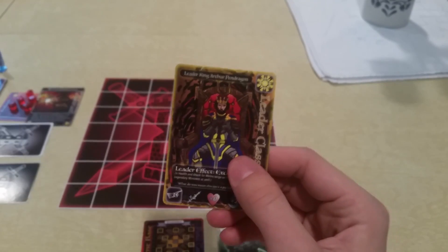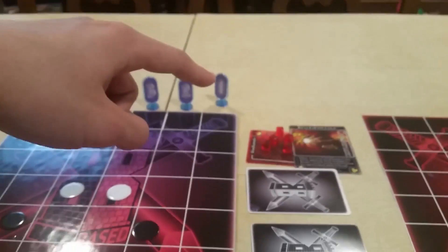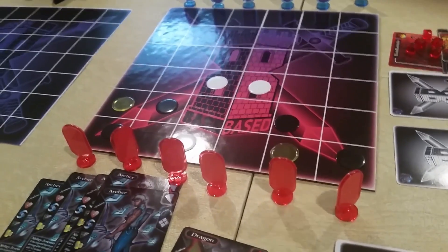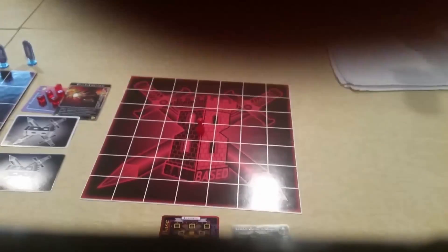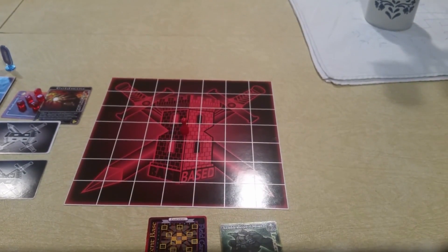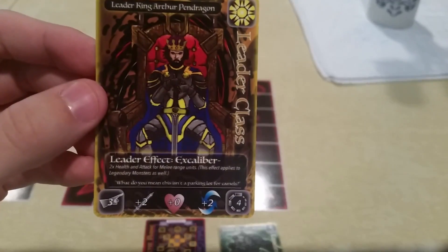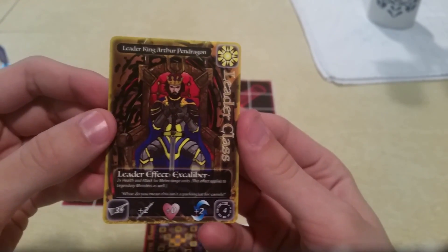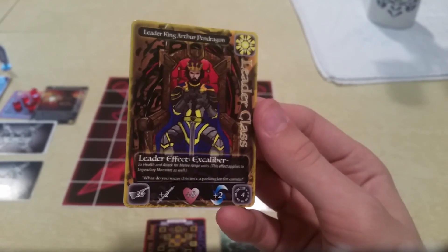That means instead of the normal Legion one attacking your opponent's Legion one, Legion one could now attack one or two. To go back to King Arthur's ability: he is boosting the melee range units. Normally a leader effect would not help boost any of your legendary monster stats, but this particular one does, so Arthur Pendragon is also a fairly significant card.